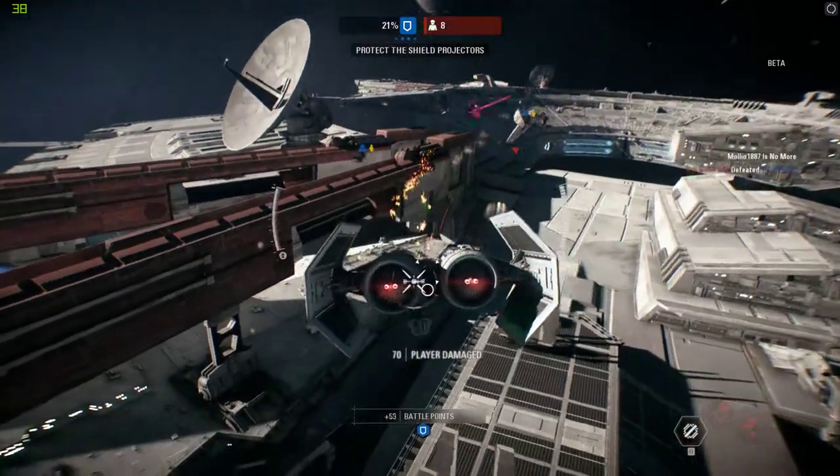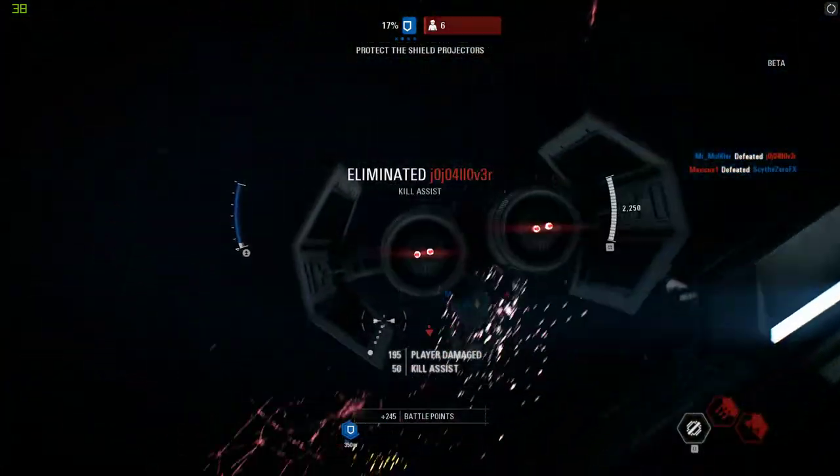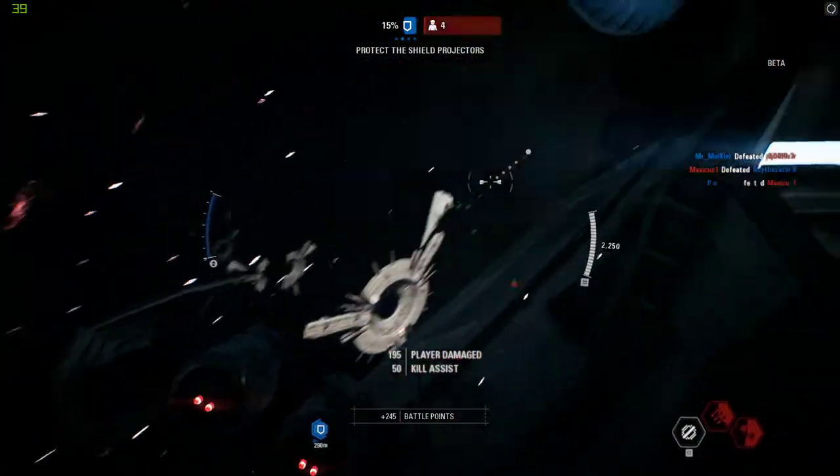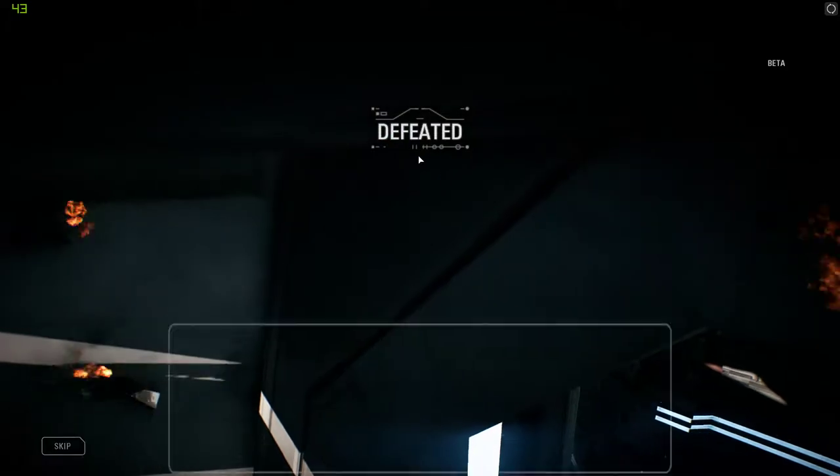Homing Missile actually means Homing Missile as well — good to know. One generator and four rebel reinforcements remaining.